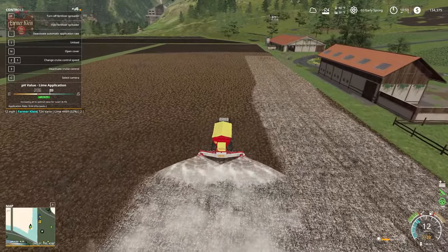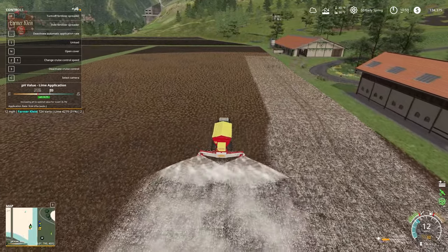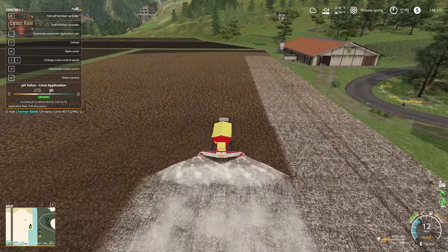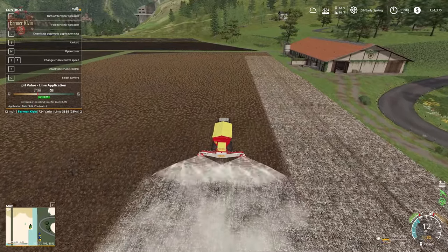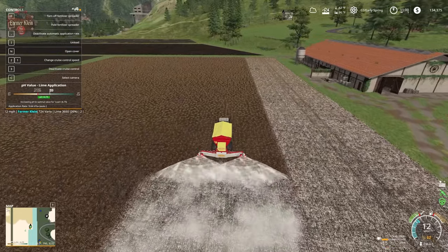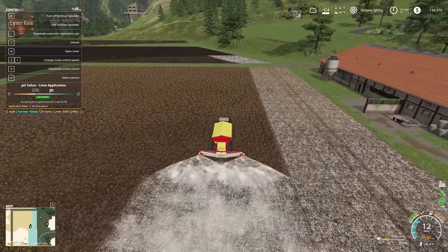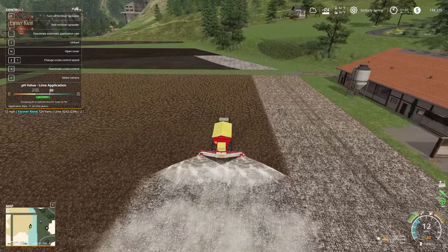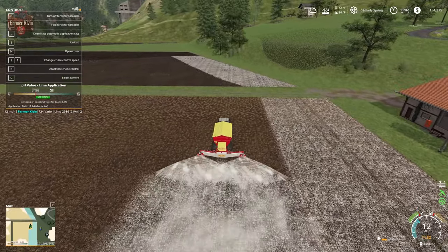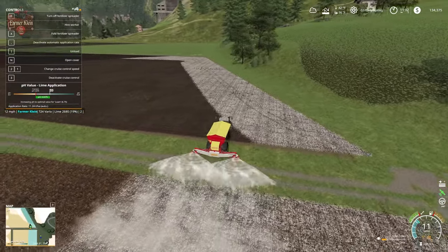But today we're going to be putting down lime — it is lime day here on the farm. We've got to get the pH to the right levels in order to assure us optimal yield this autumn. I thought I'd take a little unorthodox approach and do big loops around these three fields. Why go and do a field at a time when they're all right here? Do a big circle loop, and then once I get the ends done I can just do up and down passes across the fields.